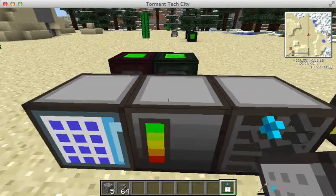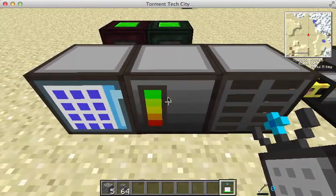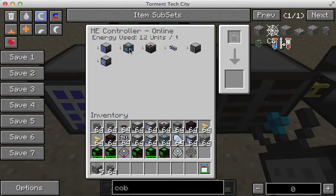Here in the middle, we have the controller. The controller must be powered. It is powered right now by these energy cubes — it can be powered by nearly anything. When it is powered, you will see these nice lights; when it's not, you won't. If you right-click on it, it shows you all of the items attached to the network. The controller is necessary for all these things to talk to each other.